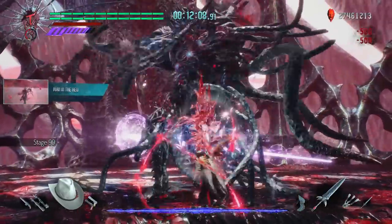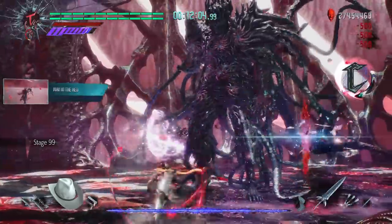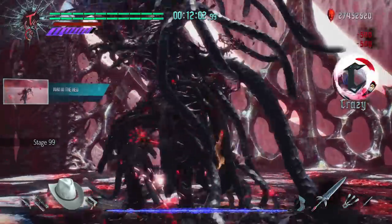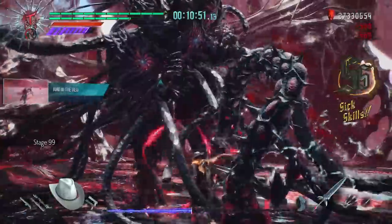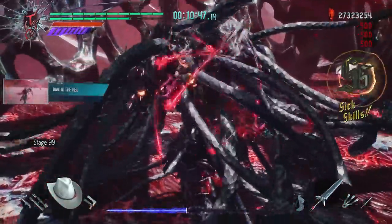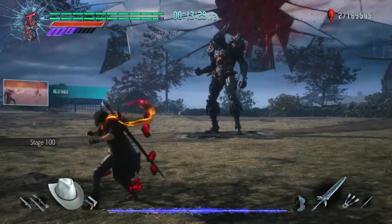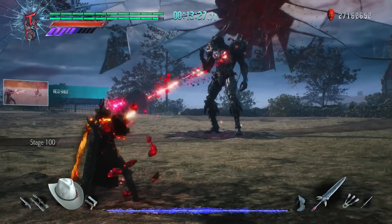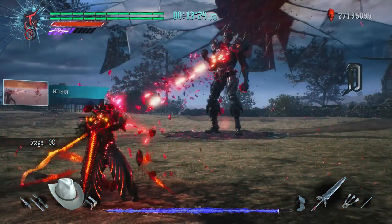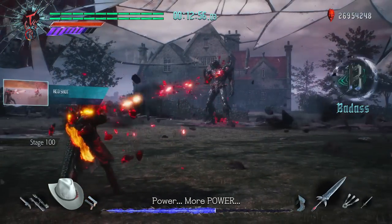Man in the Red works really well here because of how the crystals attempt to block damage to Urizen. All I had to do was stand in front of him and the crystal broke within seconds. This was another move that dealt passive damage, so I could focus on dodging Urizen's attacks and then stand way too close to him. This version of Urizen loves to stand around, so I decided to do the same — the longer I held Red Shot, the faster it dealt damage, so I just let him have it.